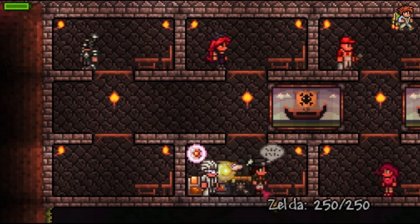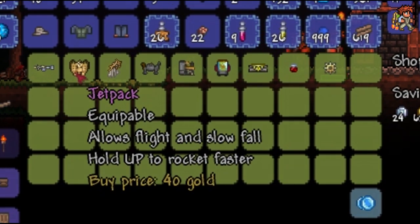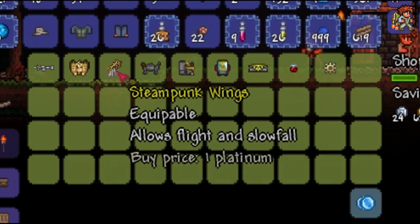The jetpack is a buyable item from the steampunker, who will move into your house once you have defeated a mechanical boss. The jetpack is only sold on a waxing moon, which is between a new moon and a full moon, and costs 40 gold.